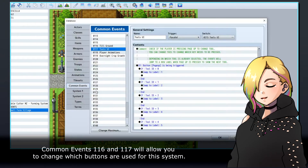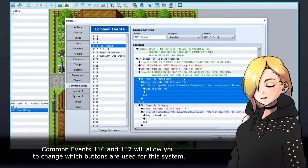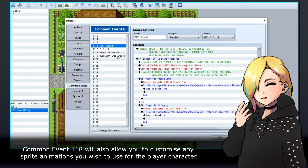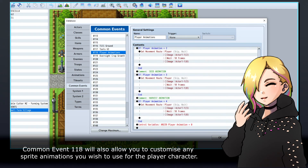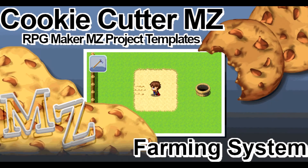Common events 116 and 117 will allow you to change which buttons are used for this system. Common event 118 will also allow you to customise any sprite animations you wish to use for the player character. I hope you enjoy using this system. Thank you for watching, and good luck with your projects.